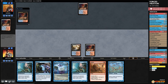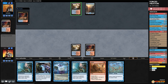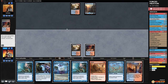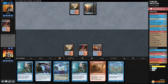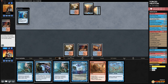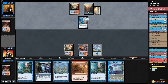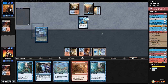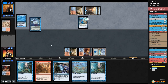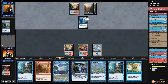Scalding Tarn, opponent passes. Not a great time to miss a land drop. Crack Scalding Tarn, Steam Vents tapped. Opponent plays Island, passes. Opponent plays Island and Thing in the Ice.